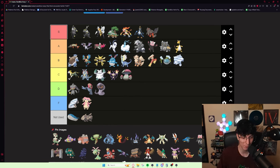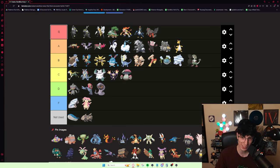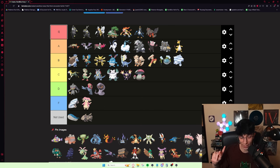Breloom — I love Breloom. Unfortunately it has a 50/50 ability split: either Effect Spore or Poison Heal, and Poison Heal is much better. Personally, if I was a Chimchar runner, I would not be a fan of getting this Pokémon because it would almost never come out of the box. Other than that it's decent. You also get Worry Seed, which is a really useful move. I just don't think I can put it B tier.